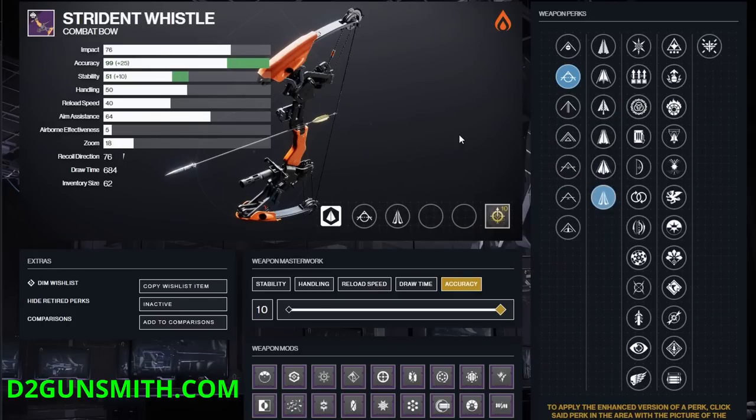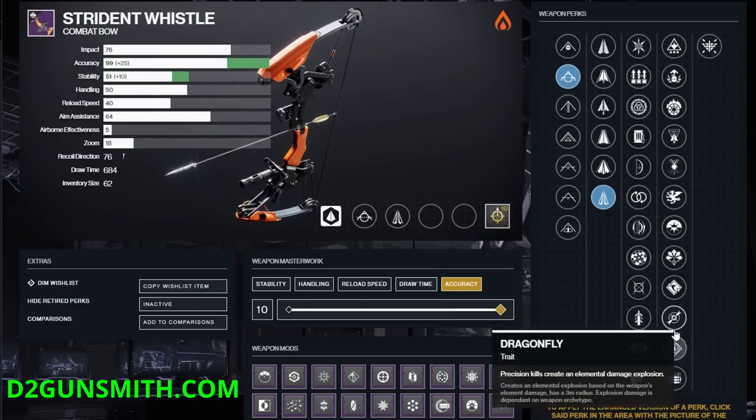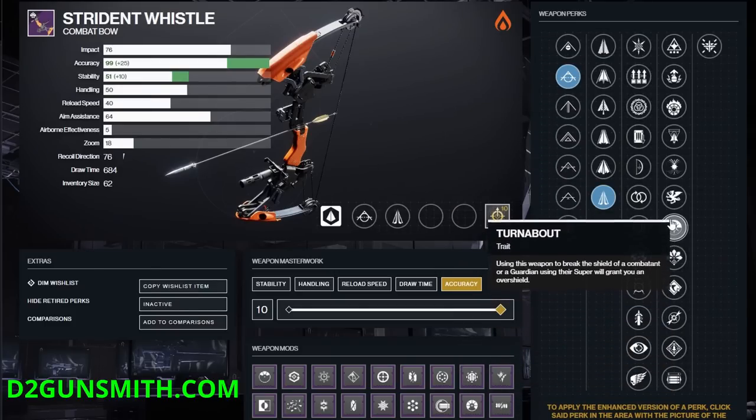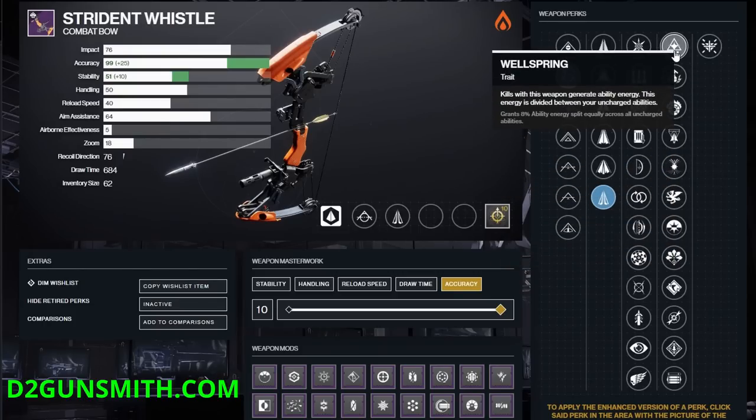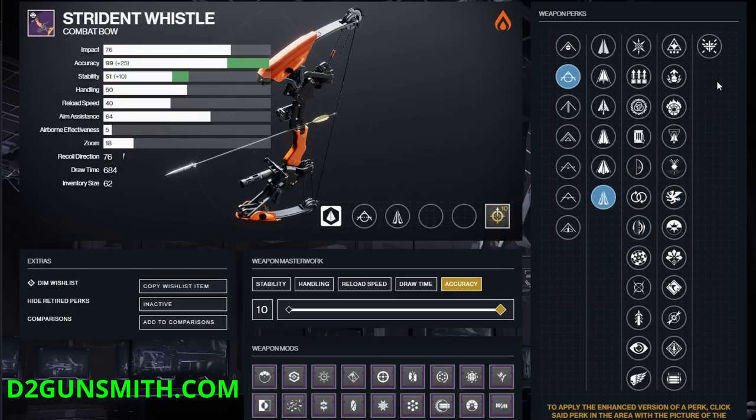For the perk selections in Column 3 and 4, like most standard playlist weapons, Strident Whistle has 12 perk options in each, which can make it a nightmarishly difficult task to get the exact roll that you want. In the interest of time, I'm not going to go over all of these perks. If you are interested in chasing down a specific roll on this bow, head over to light.gg or d2gunsmith.com and have a look for yourself.